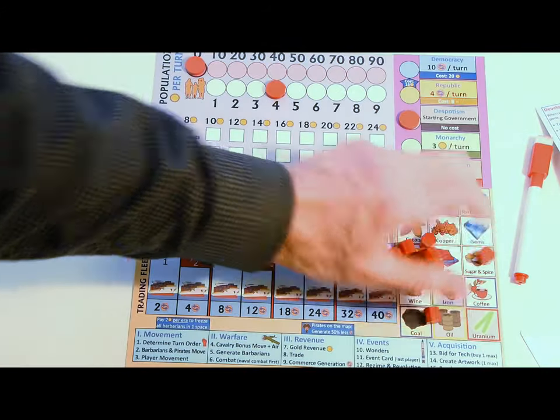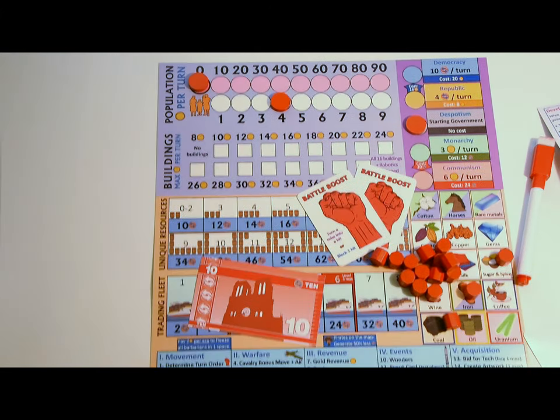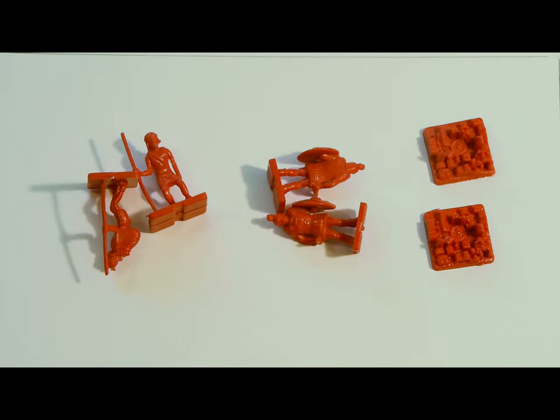You'll start with 16 resource barrels to track your resources, as well as 10 commerce, two battle boosts, unit level cards, and a supply of units available for purchase. You'll start with two cities, two infantry, and two scouts that you already own and can place on the map.